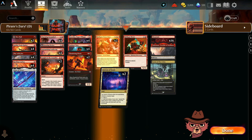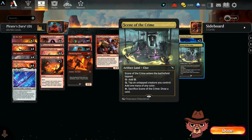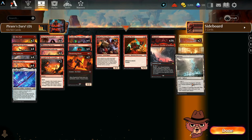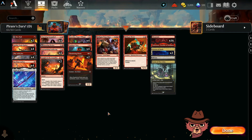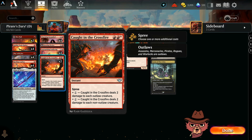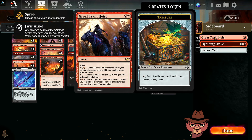In the mana base we have a couple Cavern of Souls — you call pirate more often than not, but there might be moments where you call human. We have Scene of the Crime as an artifact land that works with the artifact theme; if you ever flood out, sacrificing it and drawing a card isn't bad. We also have a Murex and a Crucible of Defiance — 21 lands total, which should be good enough. We have all four Play With Fire, and a couple Caught in the Crossfire for double red.